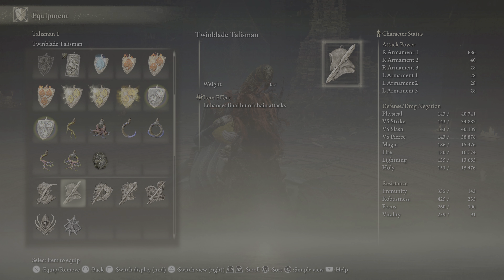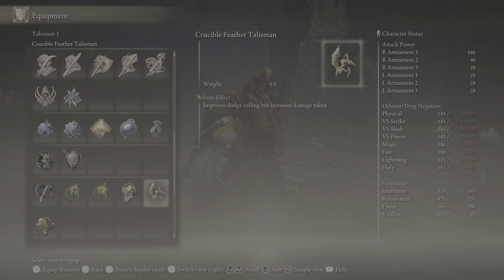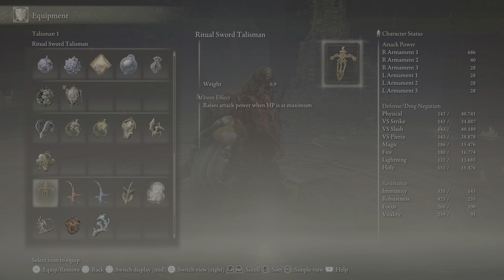Enhances guard counters, enhances final hit of chain attacks, enhances charged attacks, enhances jump attacks. There is one talisman right here that lowers FP consumption of skills - that will be good when we are fighting because we're going to need our FP for incantations. Raises attack power with successive hits - that might be a good one to use.